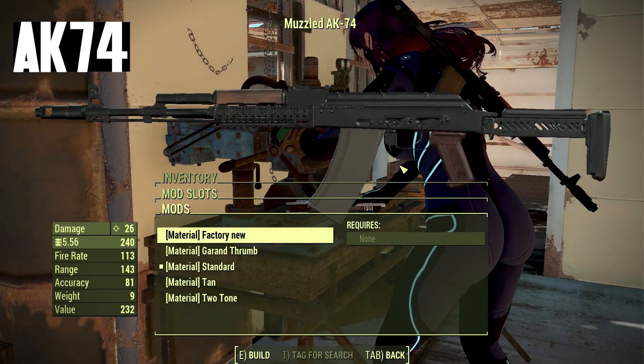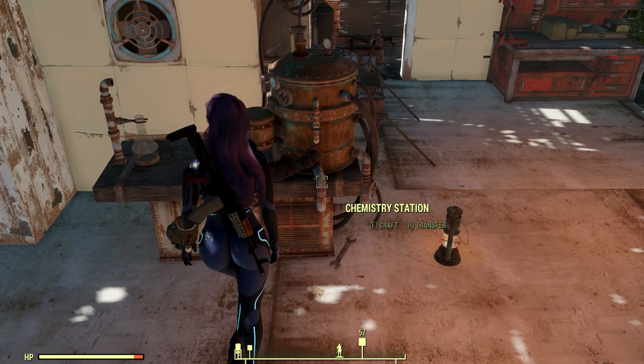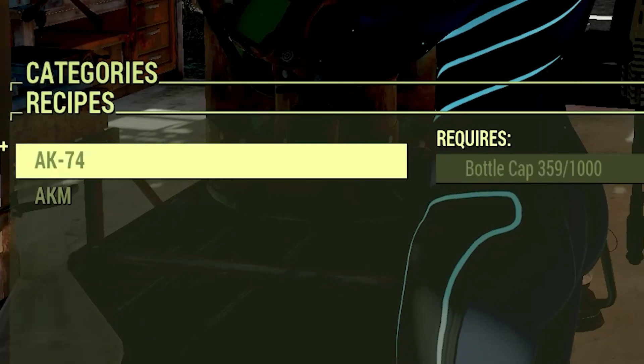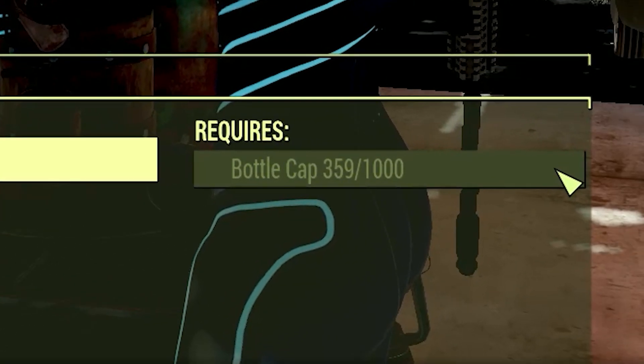Let me show you how to get these. You just have to go to any chemistry station, and there you will find a title 'Zenith.' They do not require any kind of materials — it just requires caps to craft. That's unique.